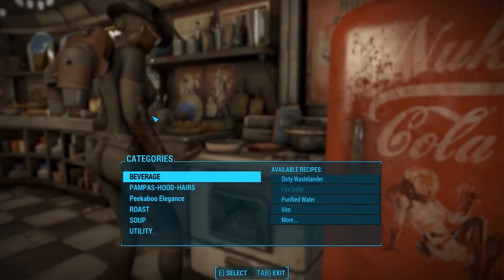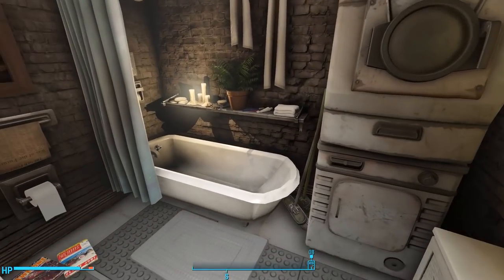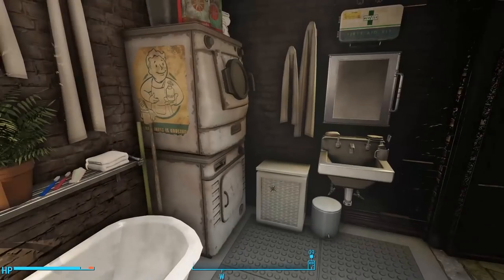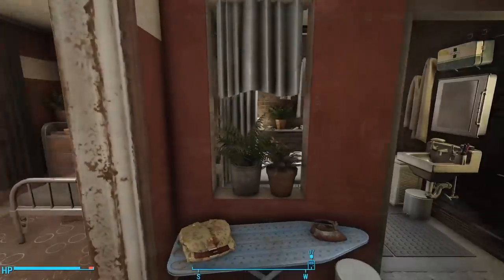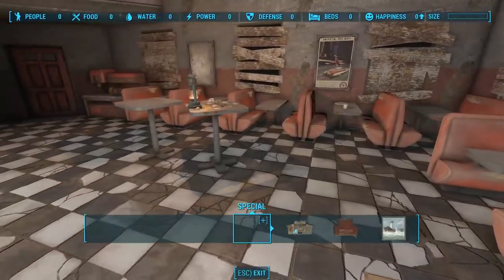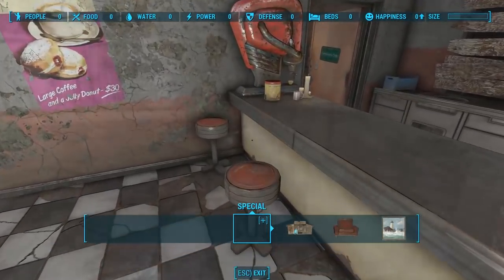You go to your local grease monkey, they're fixing up your car, you're looking at the stacks of tires, and you're thinking: I could sleep in this garage. Well, if that sounded like you, then I've got a video for you. This is a video about all of the best garages and diner player homes available as mods for Fallout 4.